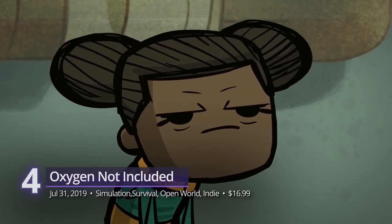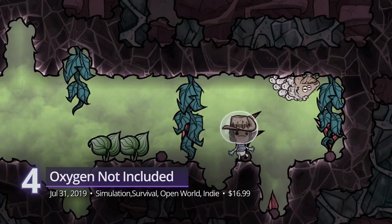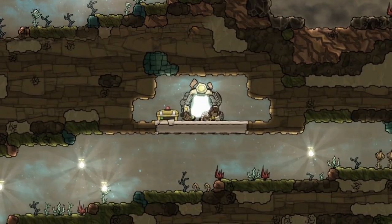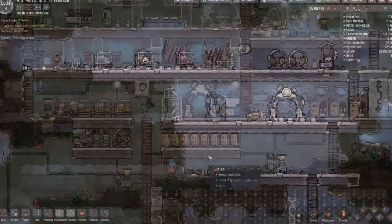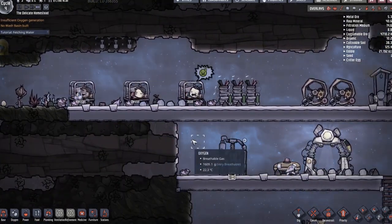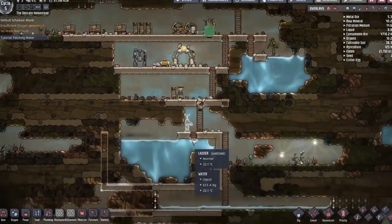Oxygen Not Included — the makers of Don't Starve are back with another fantastic title that tests your wits, skills, and patience. This sci-fi simulation game takes you to the harsh reaches of space, where you survive and make do with your limited resources. Everything you do in this space colony is under your control. As the overseer, make sure everything is in check because just when you thought you had it all figured out, the game continues to troll you in the most unexpected ways possible.